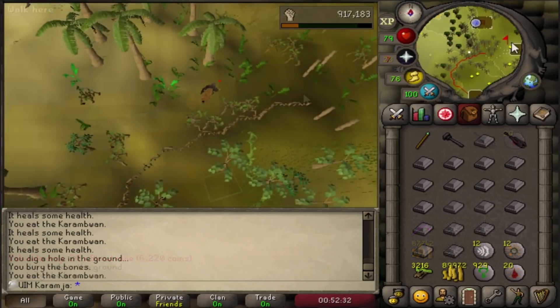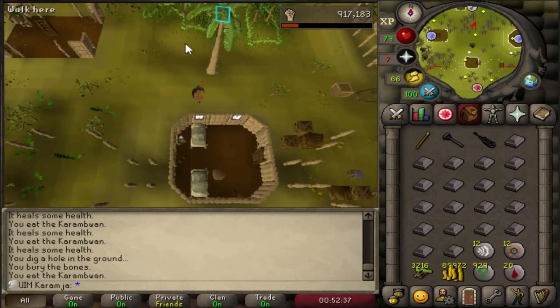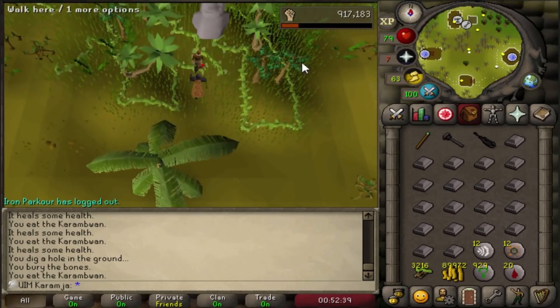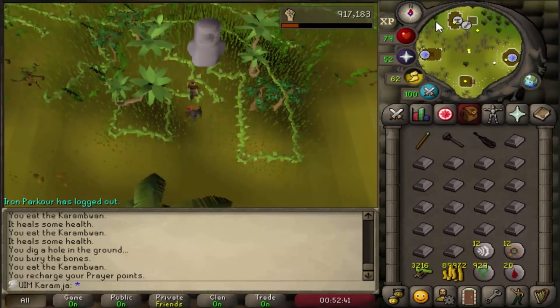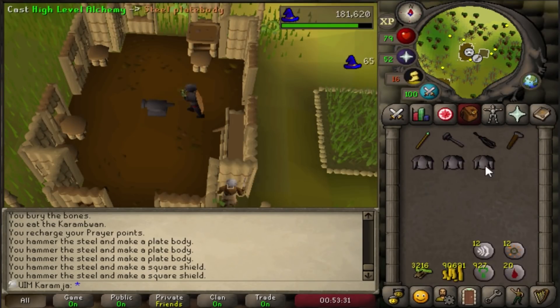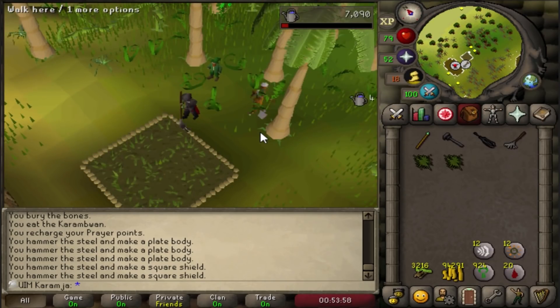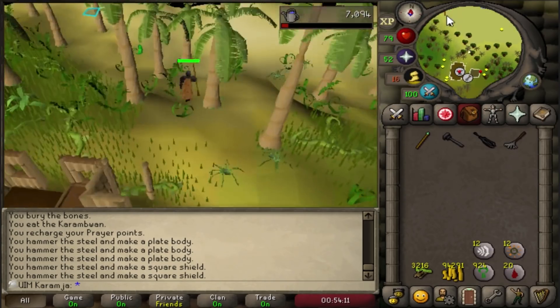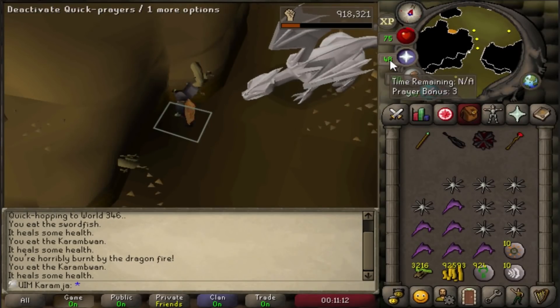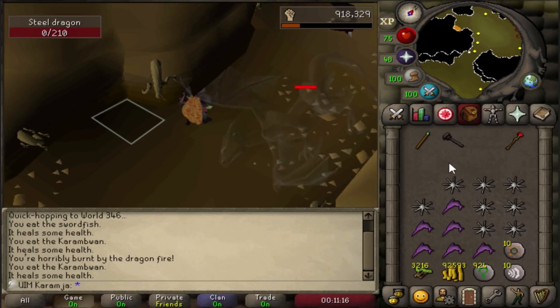I actually never realized this but I was live streaming and someone in the stream said I could use the statue as an altar. I tried to use it before but it didn't work. I had to first claim all the rewards from the Tai Bwo Wannai Trio quest. After I talked to all the brothers I was able to use the statue. That was a much better way to restore my prayer rather than minigame teleporting to the TzHaar and suiciding in the fight cave.